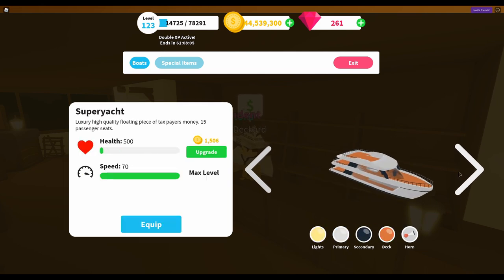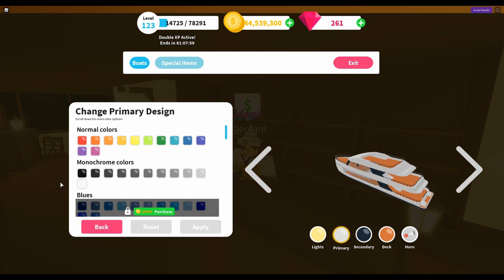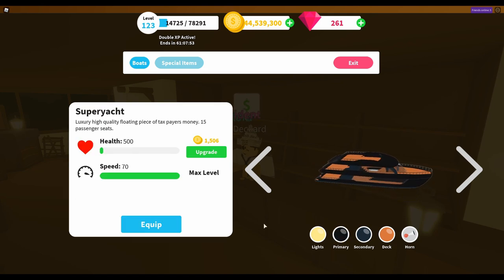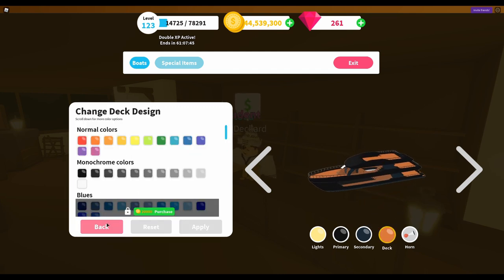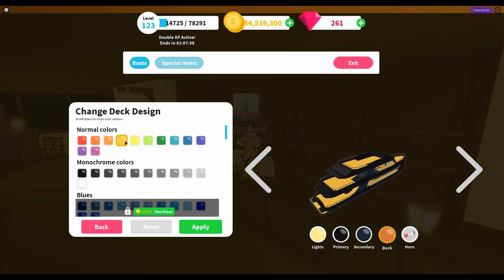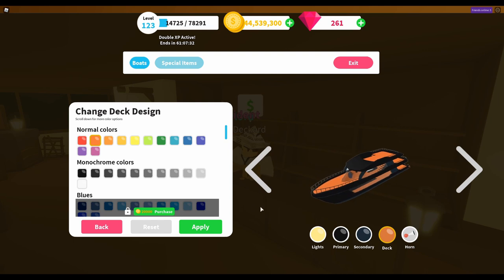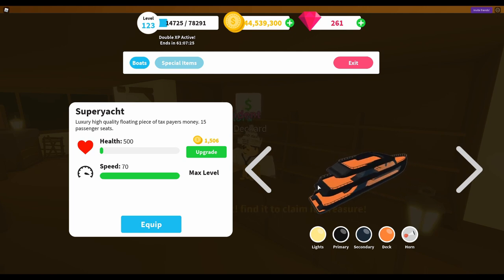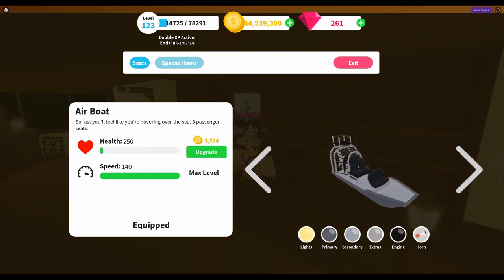The Super Yacht was a massive 15 million coins to buy - you are going to need deep pockets. The default colors aren't great but we can change that later. To upgrade the maximum speed on the Super Yacht was actually only 298,482 coins, but that's because it doesn't go very fast - the top speed is only 70. By comparison, the Airboat tops out at 140 and the Lambo Boat goes up to 190.